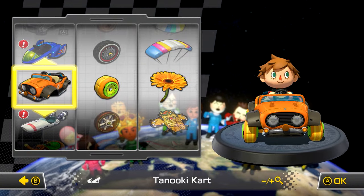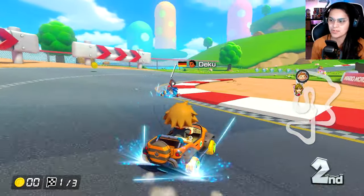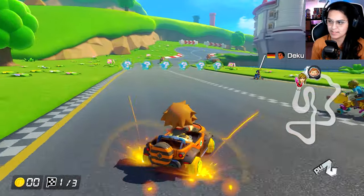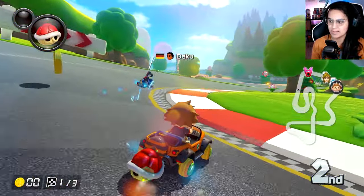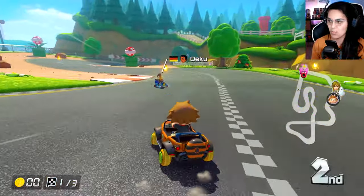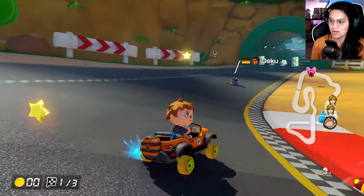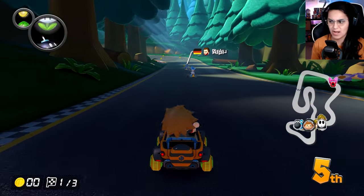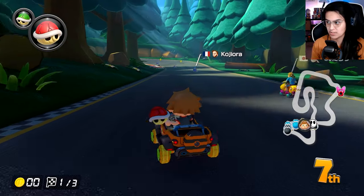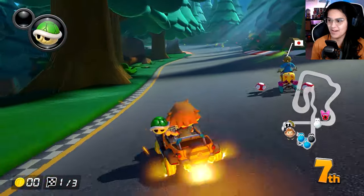The last combo we'll be using today is Villager, Tanooki kart, sponge tires, and the flower glider. Here are the stats. Again on Mario Circuit — we've gotten a lot of repeats, just Daisy Cruiser and Mario Circuit, but still it's kind of wild. This kart is actually pretty fun. I've never used a Tanooki kart and I also don't think I've ever used sponge tires.